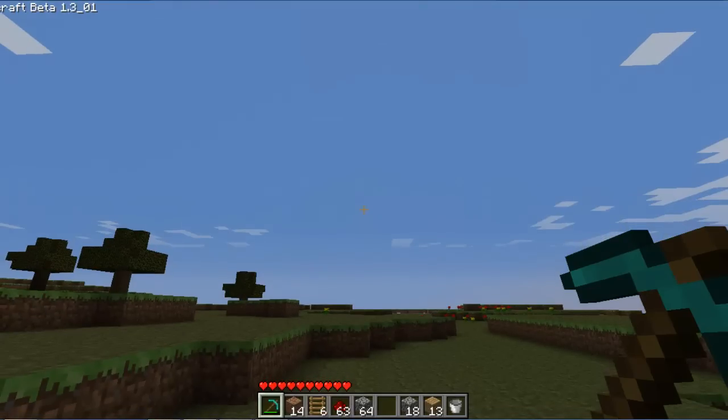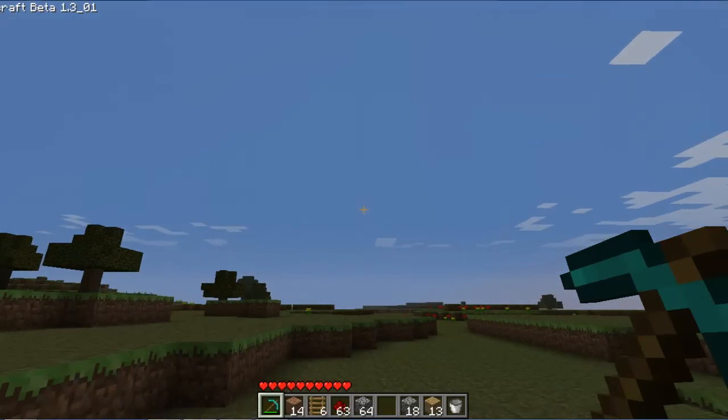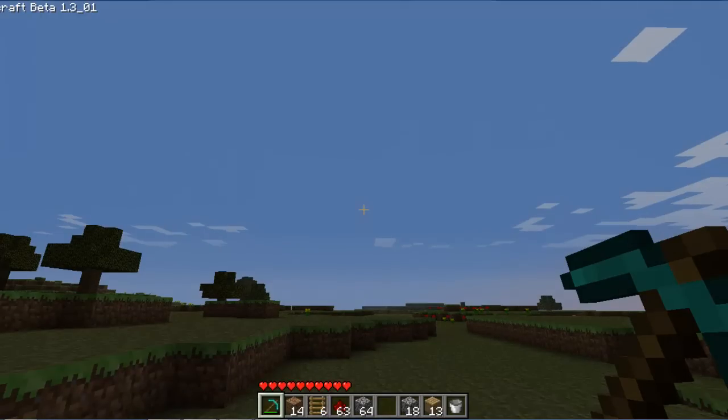Hey guys, welcome back to another Minecraft video. Today I'm going to be giving you a tutorial on how to build a water chute or water ladder. Basically the only thing that you need to know for this one is that when you're building it, you must know which way is north.